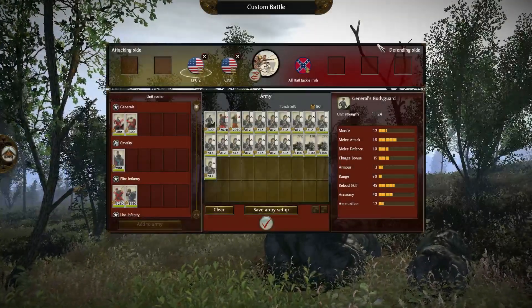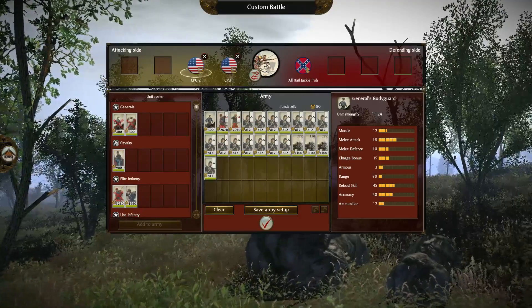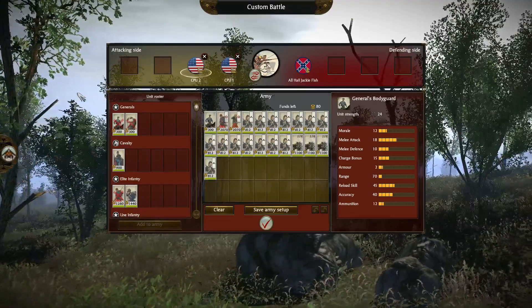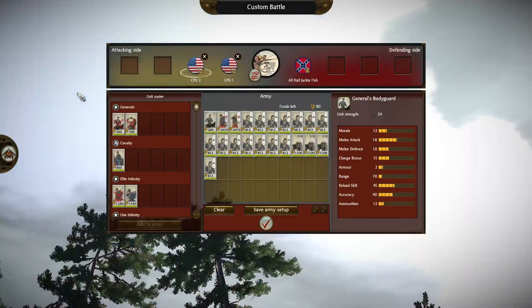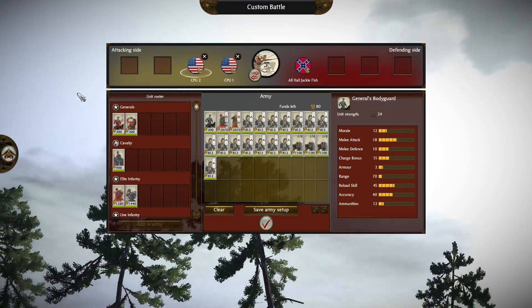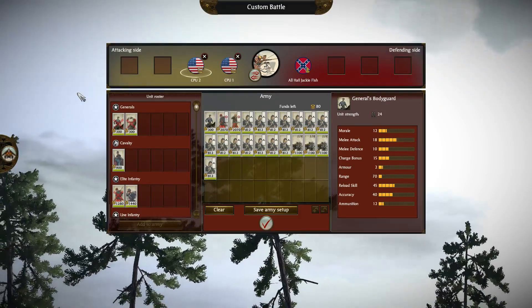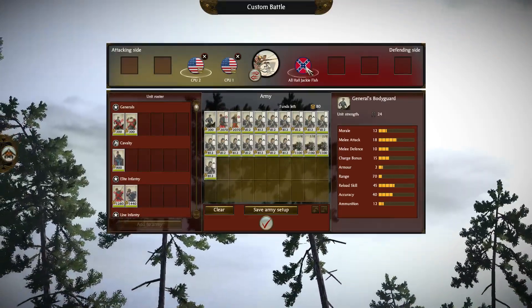Hey, what's up guys, welcome back to some more Shogun 2 action. Today we're going to be playing the North and South mod for Shogun 2. I'm playing version 0.3 which adds in a bunch of new units. There is actually a newer version but I couldn't get it to work, so we're just going to be playing with 0.3. Since my last video I was only on 0.2, so there's a bunch more units and it should be really awesome.